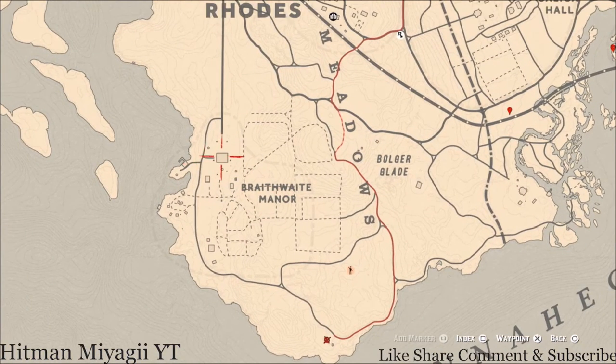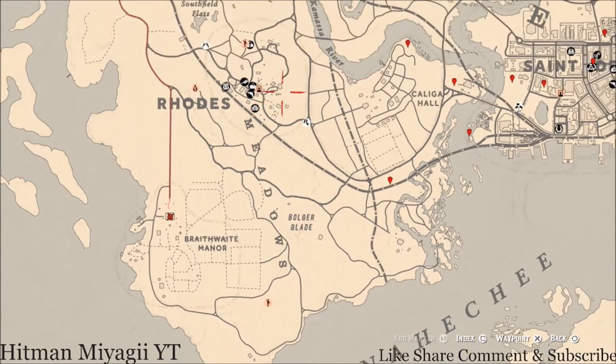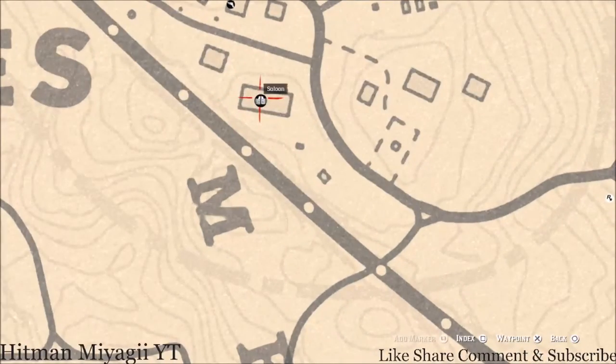Inside the Braithwaite Manor right here, you'll get a family heirloom — this family heirloom is a jade hairpin. This jade hairpin is on top of the fireplace, second floor, first room to the left, on top of the fireplace mantle. Up in Rhodes at this saloon, at the back there's a terrace — go up the stairs into the terrace area, there's a little dining area, and on one of the tables you'll get a Knight of Swords tarot card.